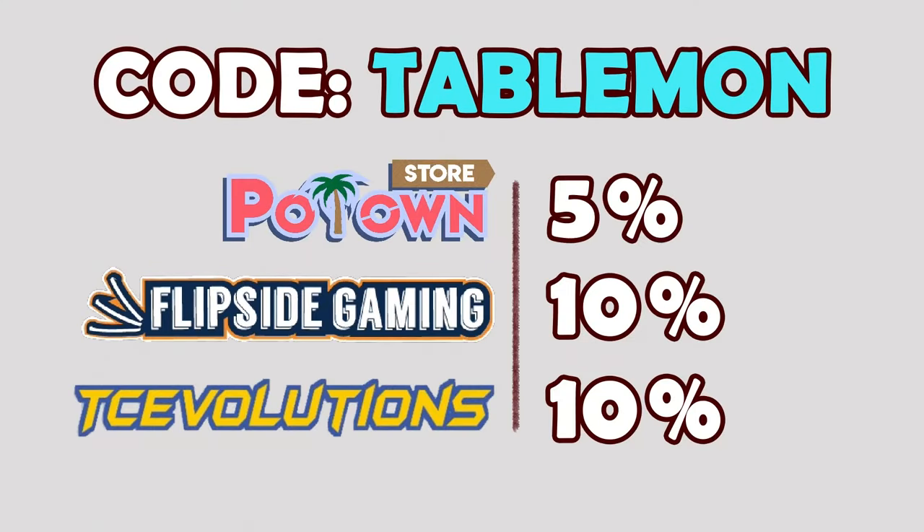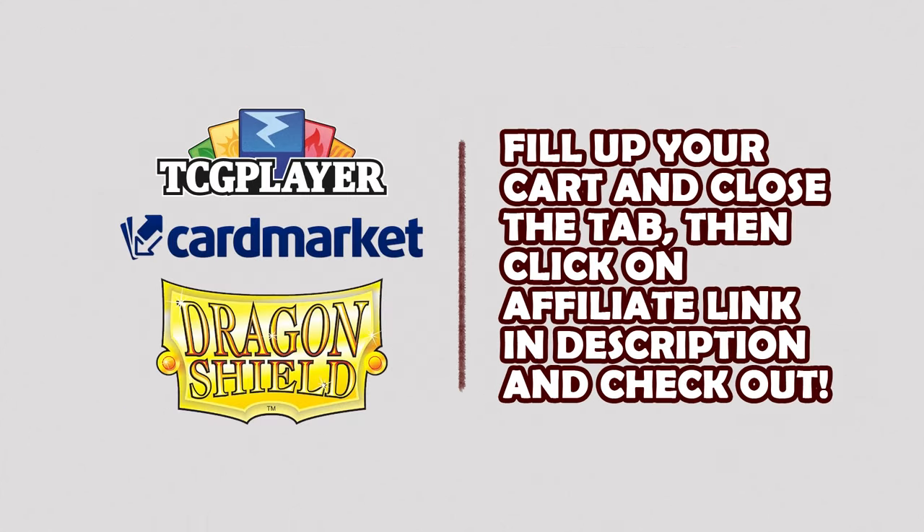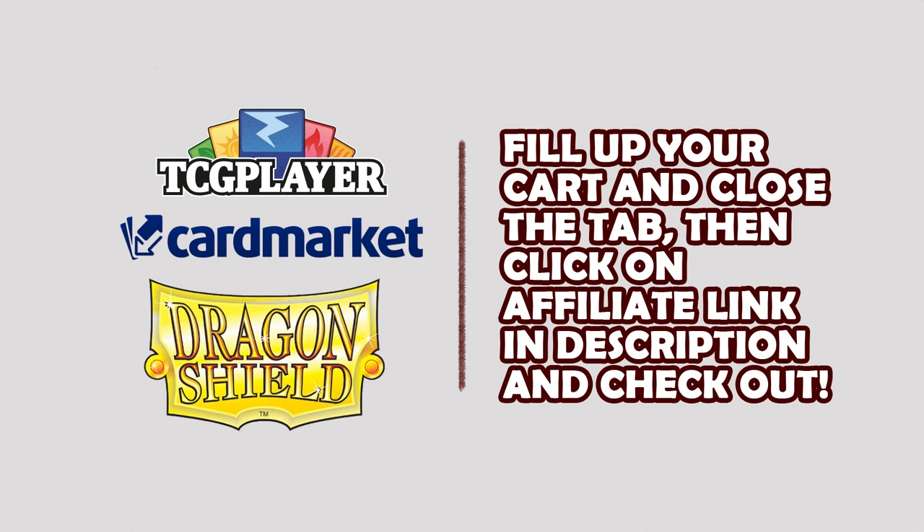You can use code TAILMOND to get 5% off at Potent Store for your online codes, 10% off for your sealed product at Flipside Gaming, and 10% off on your Aluminium Accessories at TC Evolutions. Or if you're looking to buy singles or sleeves, you can fill up your cart and close the tab, then click on the affiliate link in the description and check out. That way you can support the channel over at TCG Player, Card Market, and Dragon Shield.